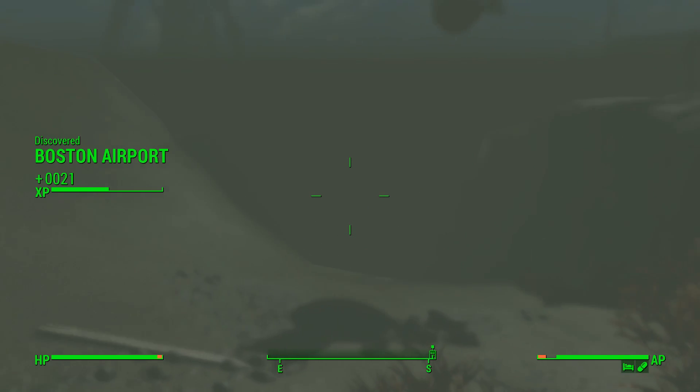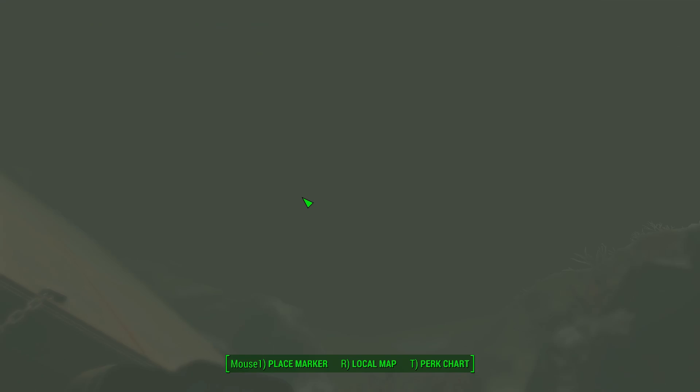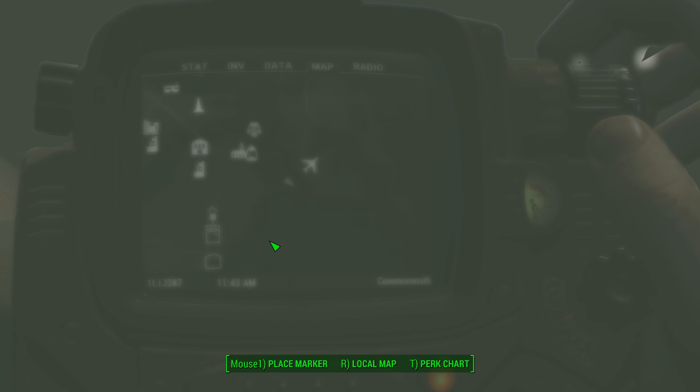I've just discovered Boston Airport! I'm in a very different location on the map than I thought I was. I should probably check the map. I'm just swimming around a pier. I always forget how close Boston Airport is to the whole Railroad HQ. Because obviously you end up with the Railroad and the Brotherhood of Steel almost next door to each other, which just seems a bit wrong.